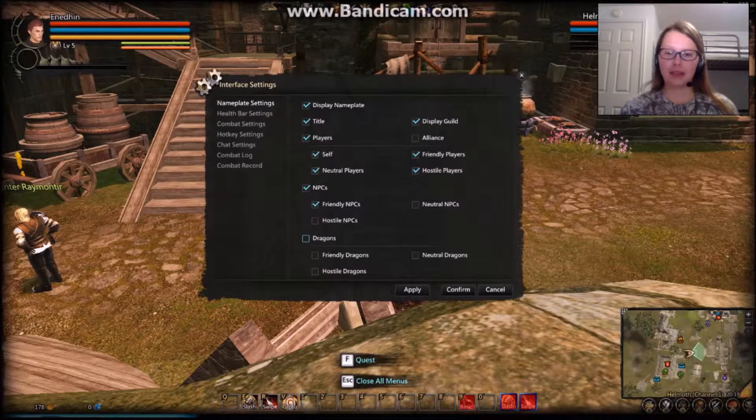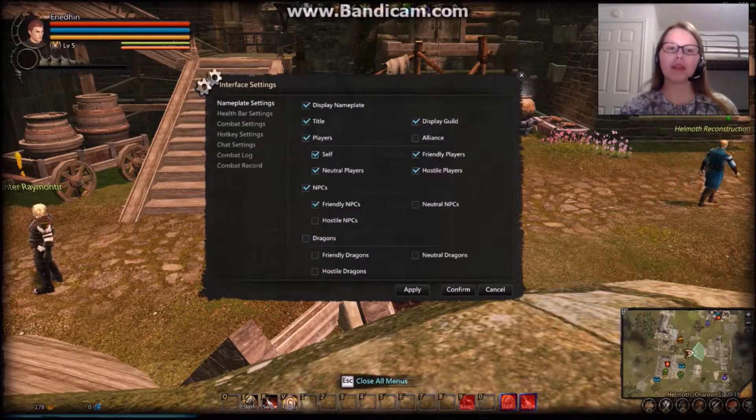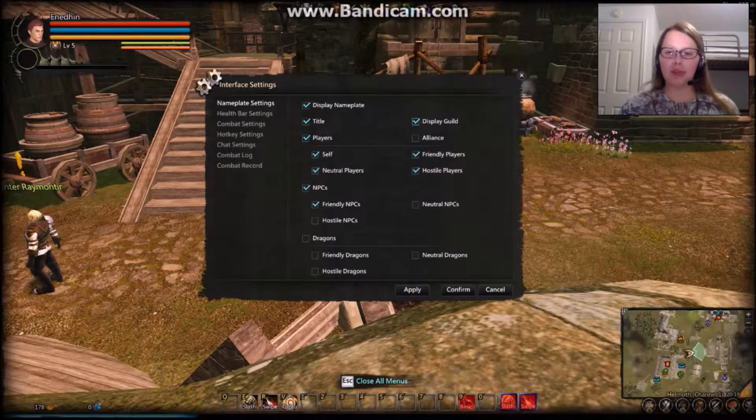You can display dragon nameplates — friendly, hostile, and neutral. Right now I don't have any of these clicked; you're perfectly welcome to. I just find that too many nameplates causes clutter, so I try to keep it to a minimum. So that's the nameplate settings.